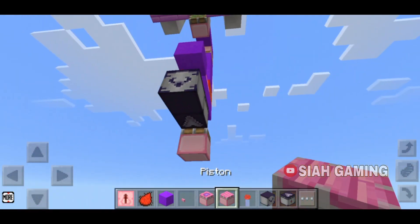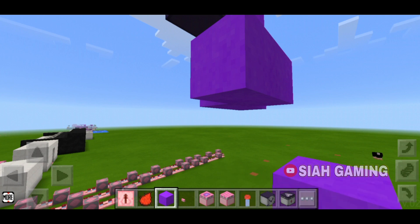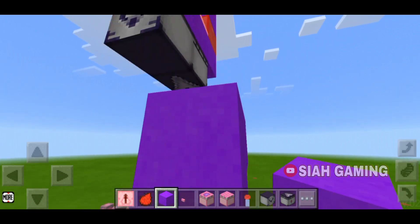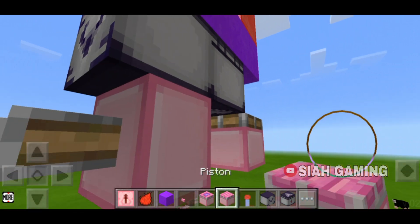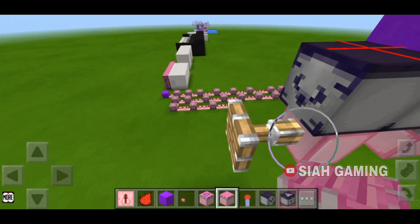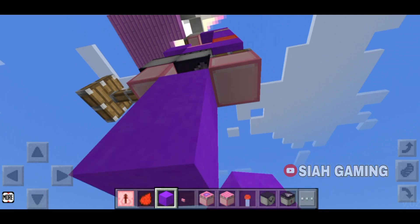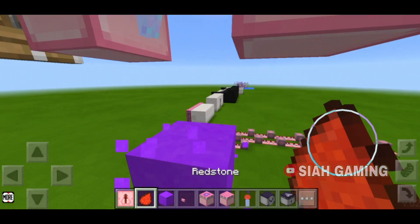Put some blocks right here for you to stand on. Crouch, then put a normal piston — this should extend. Then put a redstone torch. Below this redstone torch, put two blocks, then on this block remove it.